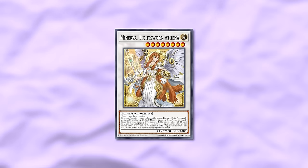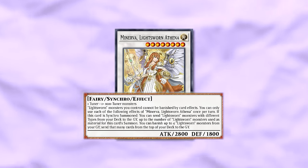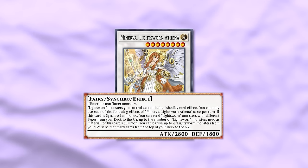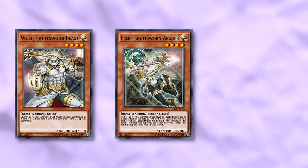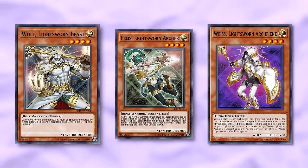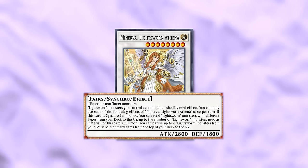The main other new card is the brand new Synchro, also called Minerva — Lightsworn Athena. It's a Light Synchro that is generic. Its effect is: Lightsworn monsters you control cannot be banished by card effect. Then if this card is Synchro Summoned, you can send Lightsworn monsters with different types from your deck to the graveyard, up to the number of Lightsworn monsters used as material. So you'd send a Vice and a Wolf, then Vice revives something else you Synchroed away — essentially summoning this card for zero bodies. It also has another ability: banish four Lightsworn monsters from your graveyard to send that many cards from the top of your deck to the grave.